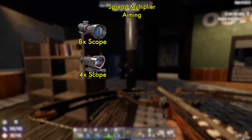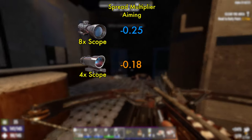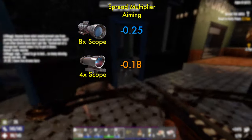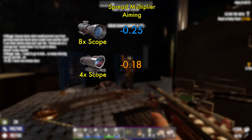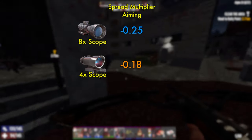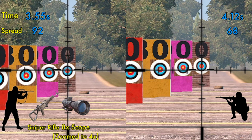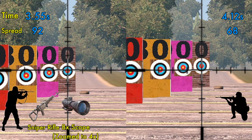Now let's compare the 4x to the 8x scope. On paper, the 8x scope is better, with a smaller spread multiplier aiming value of negative 0.25. Both scopes can show 4x magnification, so let's compare the 8x zoomed only to 4x magnification. Standing aim time is about the same at 3.55 seconds, but with a much smaller spread of 92. Crouched aim time is a little longer at 4.12 seconds, with an impressively small spread of 68. Clearly, the advantage is for the 8x scope.